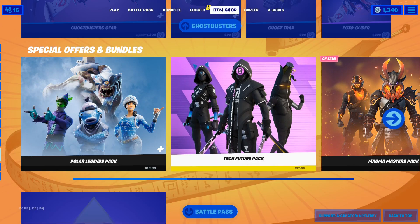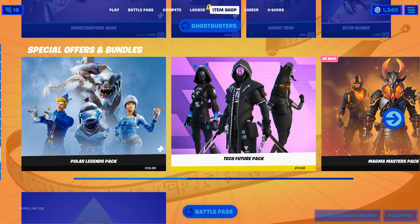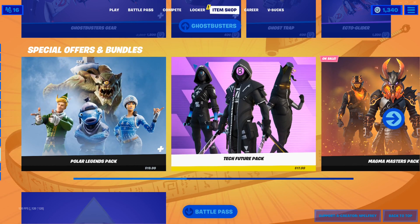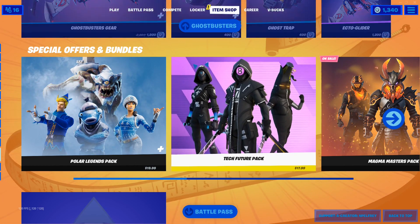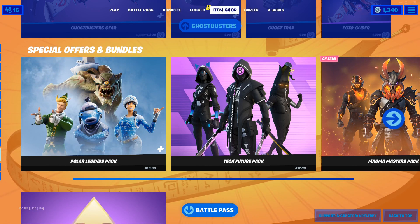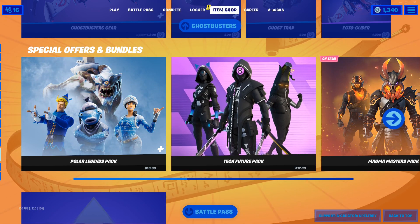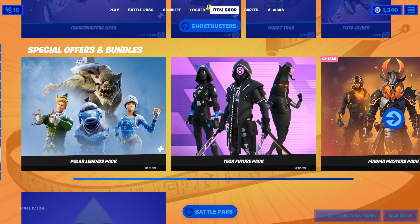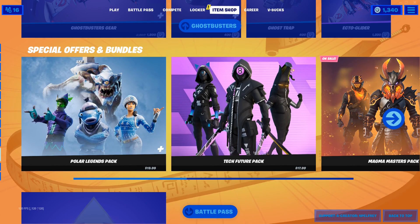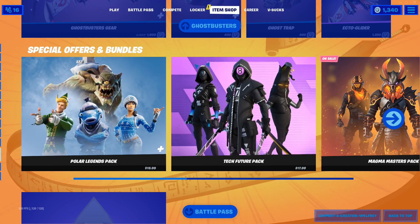The last step is to comment down below your Epic name in Fortnite so I can add you — that's all you have to do. Also make sure to comment that you did all the steps; that's very important. It's very simple to get this pack for completely free — you don't have to pay even one penny. Just comment down below what card you want and I'll make sure to get it to you.